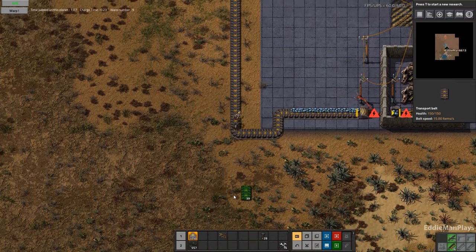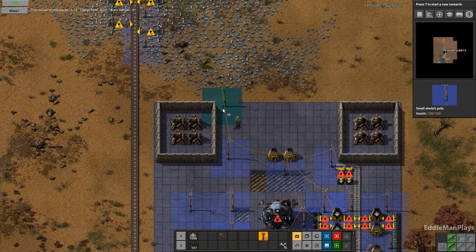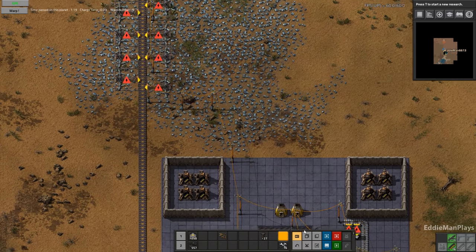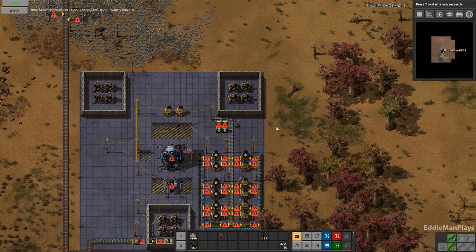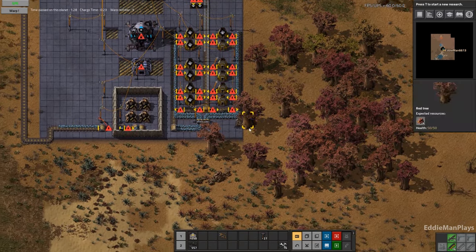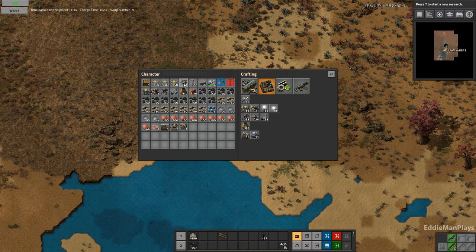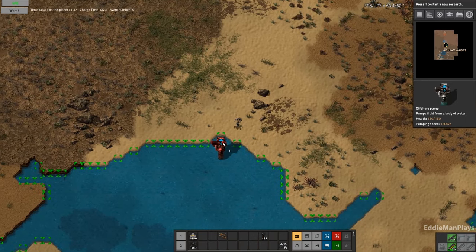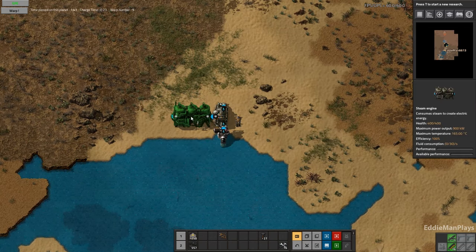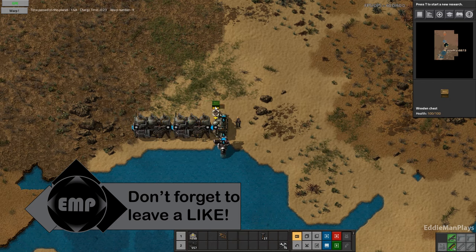It's been a while since I was actually able to get on to play. I got home from vacation and found out my power supply blew, so I was out of commission for pretty much a whole week with no computer, which was a bummer. The power and water are on the bottom this time, so we'll go ahead and set up our power station here.